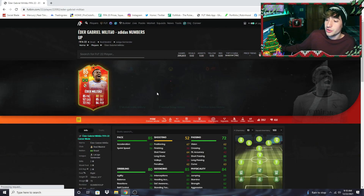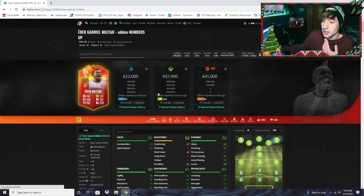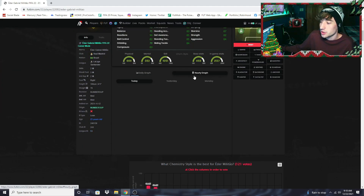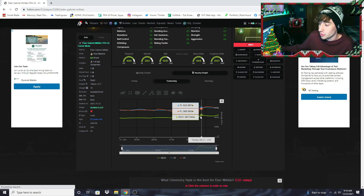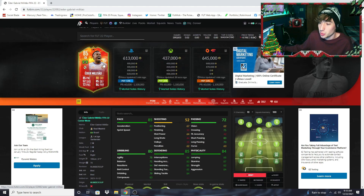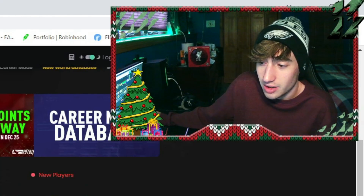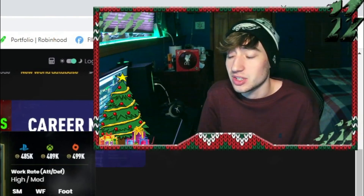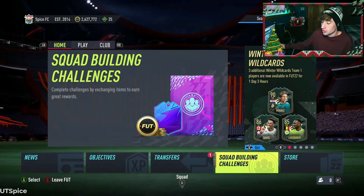Today we're also getting our upgrades on the Adidas Numbers Up cards, but these aren't really ones you want to touch now. We all already know about it from the loading screen, and we already saw prices move just a little bit before settling. I don't expect to see these cards move much more — we know what the upgrades are and people aren't too excited for them anyway. The cards have become kind of irrelevant now that we've gotten a really good promo selection the last couple of days, so personally I'm just avoiding those.